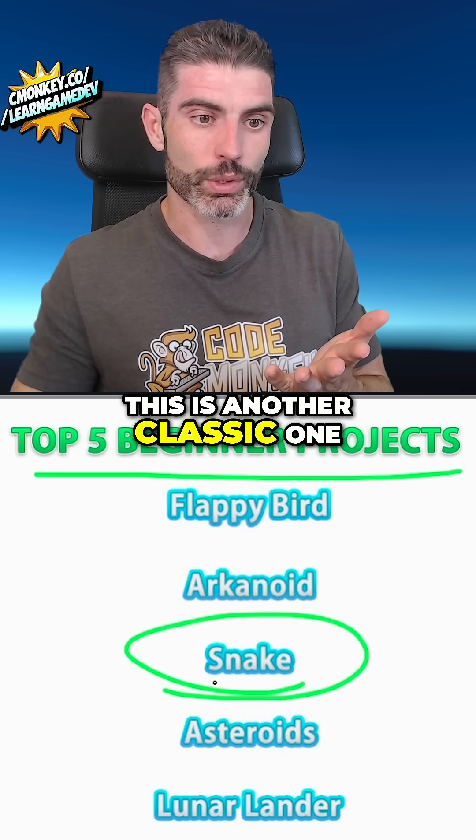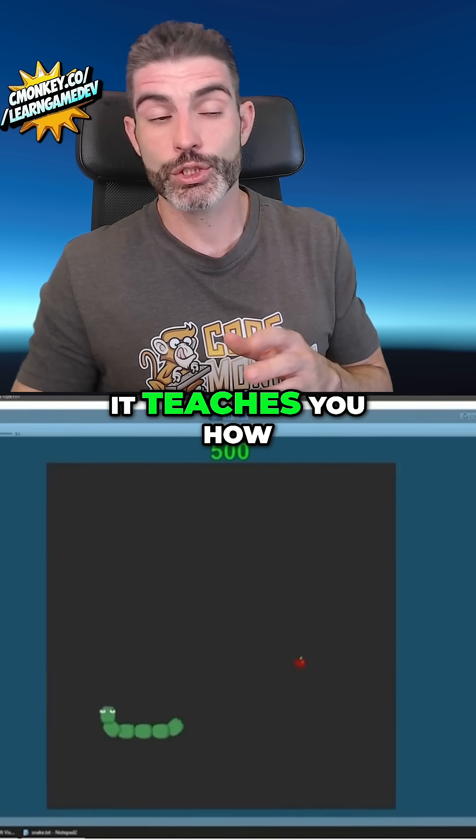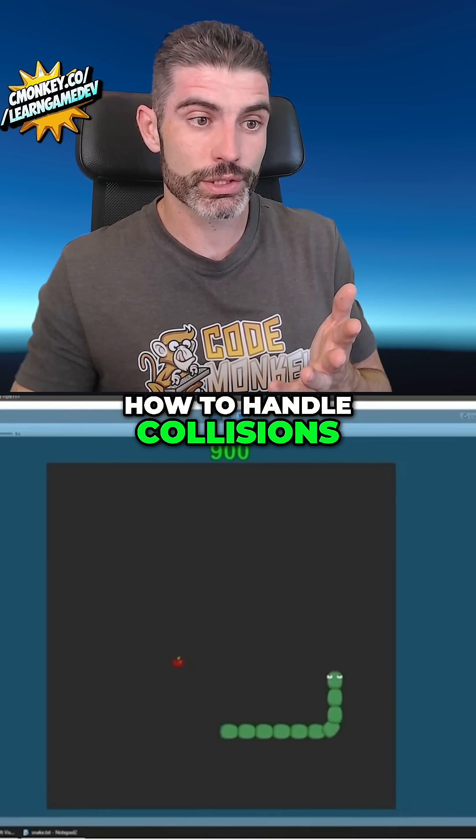Next up you've got Snake, this is another classic one. This one basically teaches you how to handle control of an object within a grid, it teaches you how to handle power-ups, how to handle collisions, how to handle teleportation between the corners — so quite a lot of things.